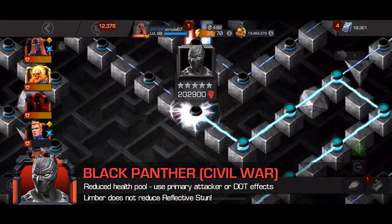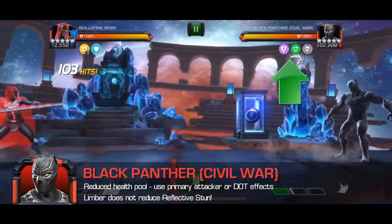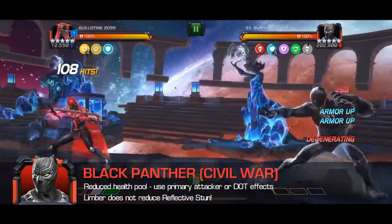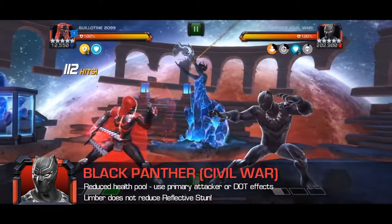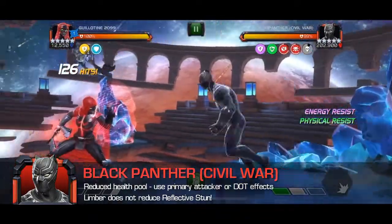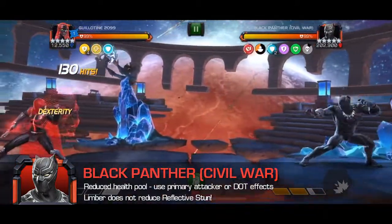As far as Labyrinth fights go, this one against Black Panther Civil War is really pretty easy. Black Panther doesn't have as large a health pool as other enigmatic opponents because his enigmatic ability gives him a pair of resistance passives that massively reduce your damage. Every ten hits in your combo, the passives will go away for ten seconds. You don't really need a specific counter — any damage over time effects will make it go marginally faster. Feel free to use your primary attacker here. As usual with Black Panther, don't try to parry him when he has an Armor Up active, as he will still reflect the full-length parry stun back to you.